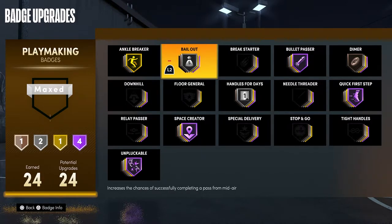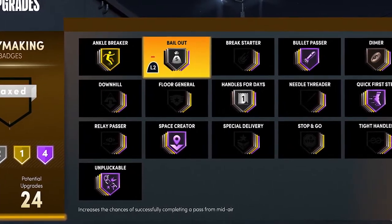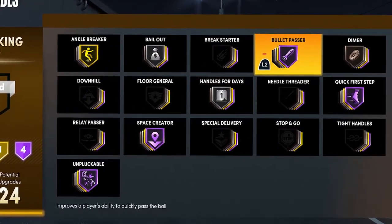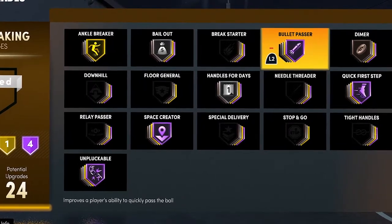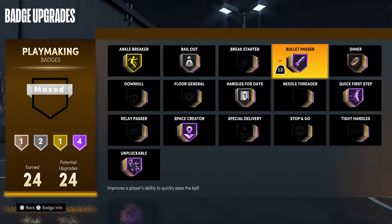Bailout — in past 2Ks you'd want it bronze, but this 2K you actually want it silver. What it does is when you pass out of shots, it makes your pass accuracy a lot better and doesn't have people bobble the ball or not catch it. Bullet Passer Hall of Fame is my favorite badge in this game — you want to max this on any player. Quick First Step is still the best playmaking badge, but Bullet Passer is a very close second. If you don't max it, your passes will be super slow and the defense can recover, making it hard to get assists.